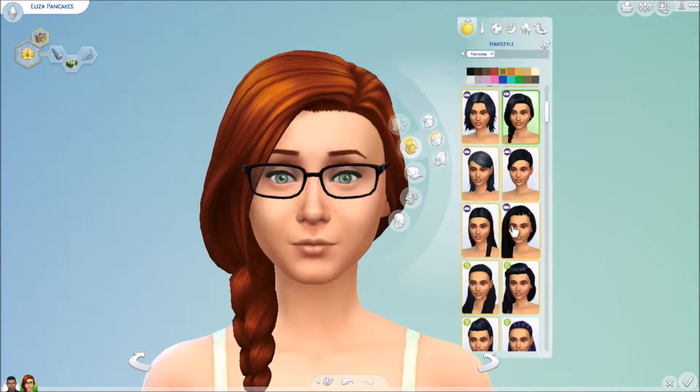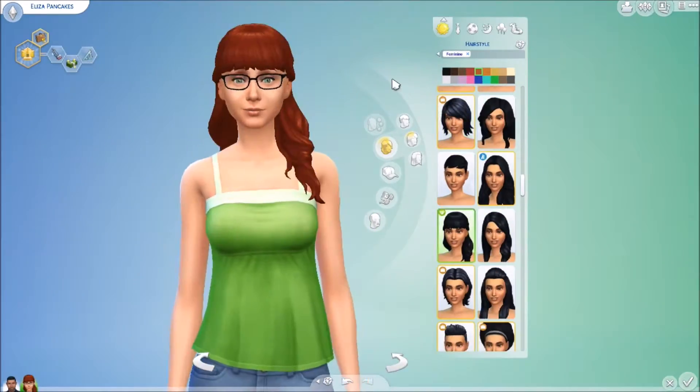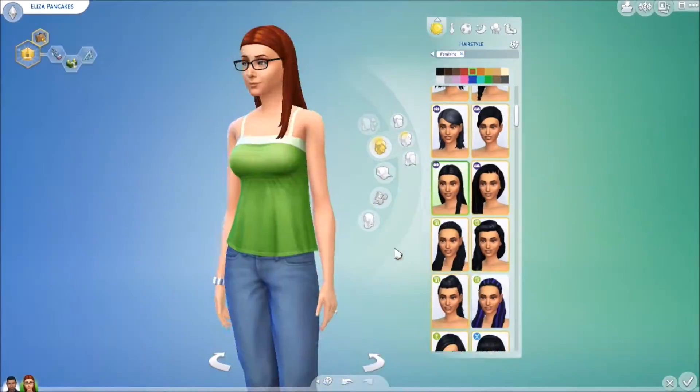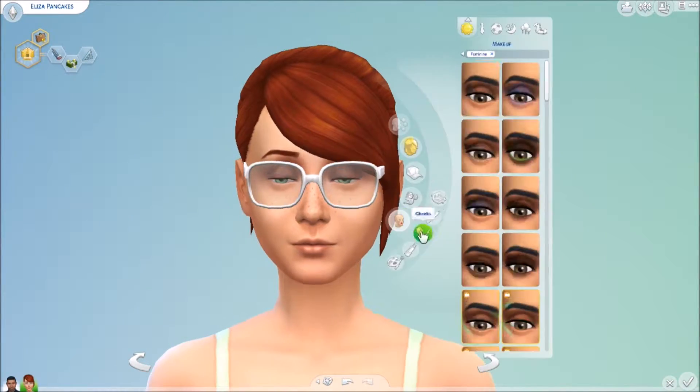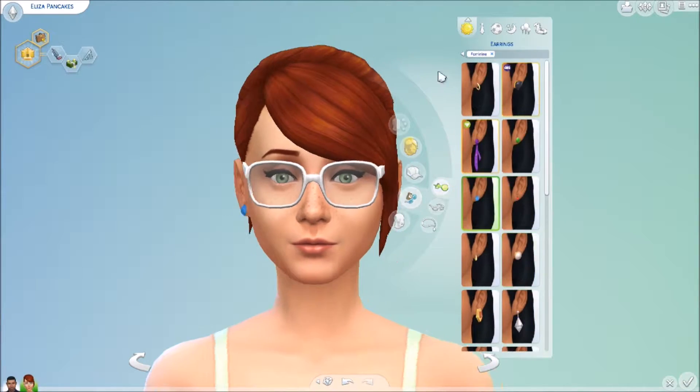And on to Eliza we go. I was going to give her longer hair and then I was like, let's give her shorter hair. I really like the new hair she actually ended up with, which was from the Dying Out game pack, because it's kind of different — it's tied back but it's only in like a small little bunch.